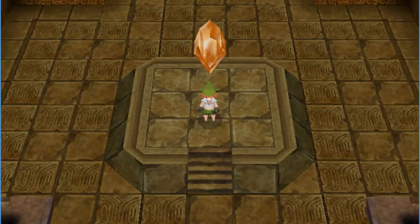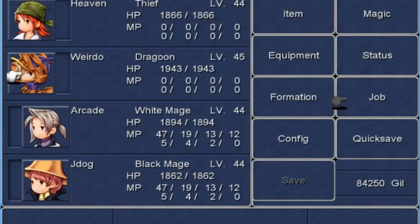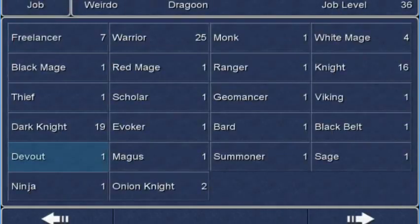Let's check out the job classes now. We have everything, if I'm not mistaken. Oh my goodness — we're... I think we have everything now. Our highest job level is 36 with the Dragoon. Holy crap, guys. And just think, if we sat and spent the time grinding out every single job — I'm gonna have to do that in my spare time. I busted my butt. Onion Knight becomes overpowered.